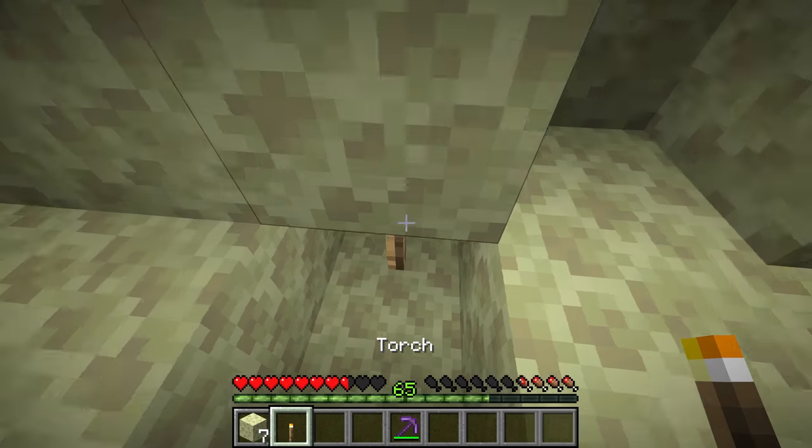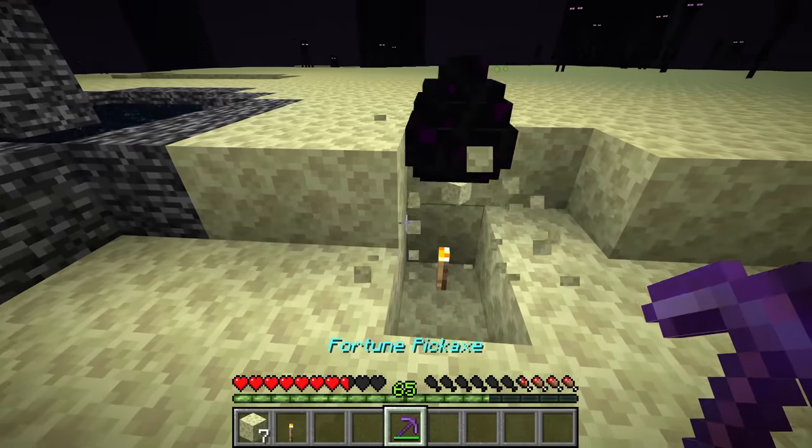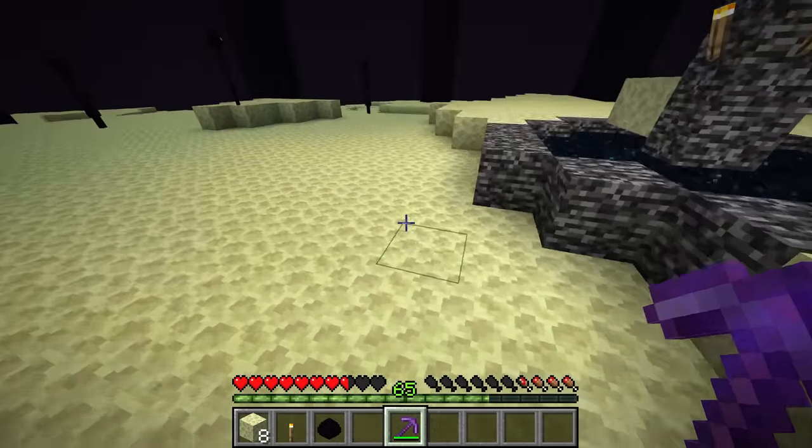Dig the block not directly underneath it but one below that, and place down a torch. Break the block above that, let the egg fall down, and it'll break on that torch, giving you the dragon egg.